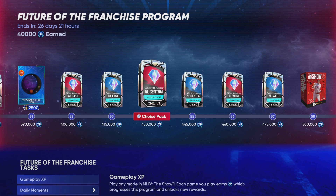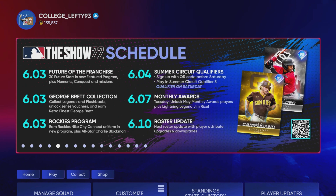That's going to do it for this video — ranking all 30 future stars and which ones to go after in this program. You can pick 12 of them, and I also didn't notice that you can pick some of these face of the franchise diamonds at the end of the program, so keep that in mind. I'm College Lefty — peace out.